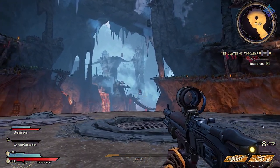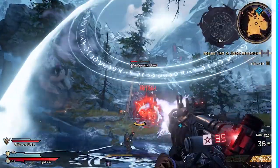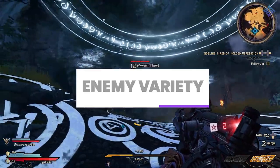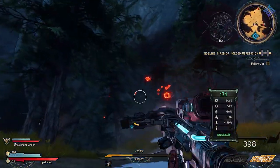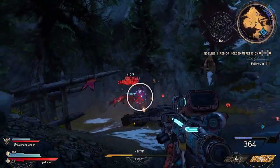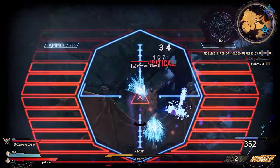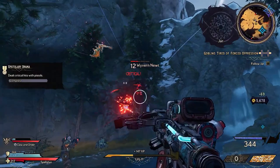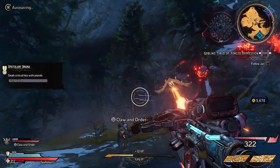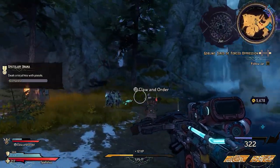Outside of the mimics, goblins, and challenges, you're also going to be dealing with a variety of enemies. These range from cannon fodder minions to mini bosses and tankier enemies. We don't have a whole lot to sift through right now since most gameplay we've seen came from one area, but if we can pull anything from past games, we can assume there's going to be a good variety of things to shoot at.